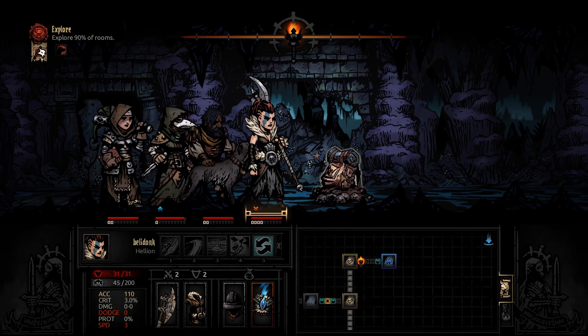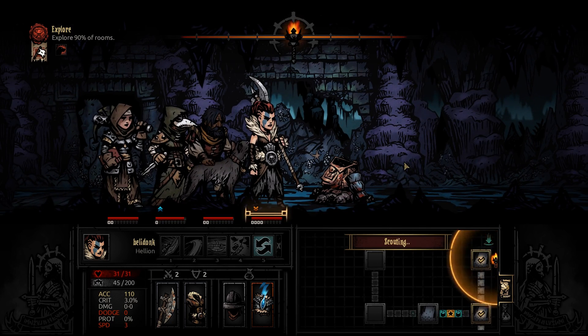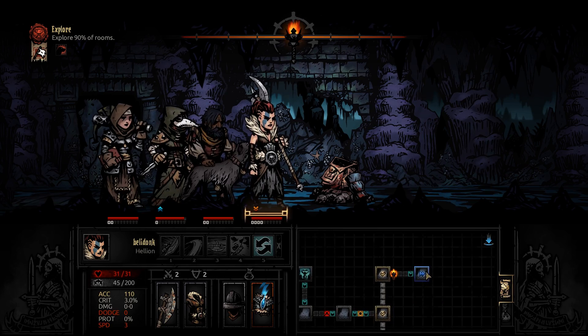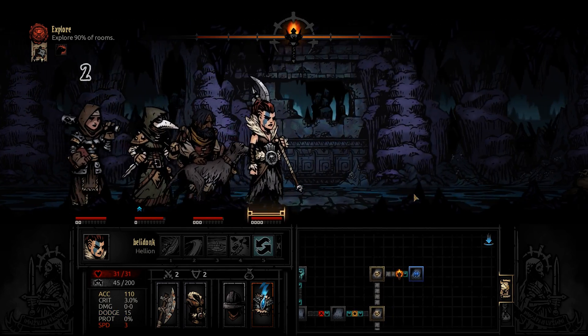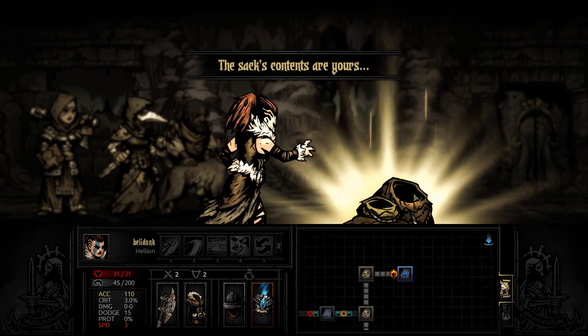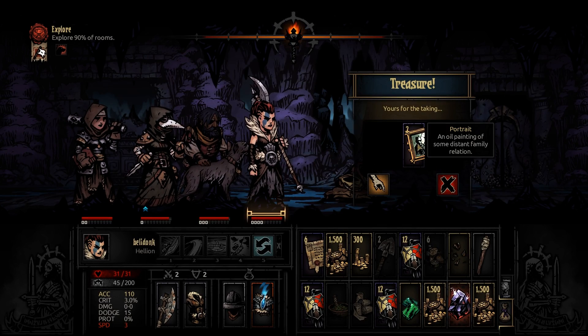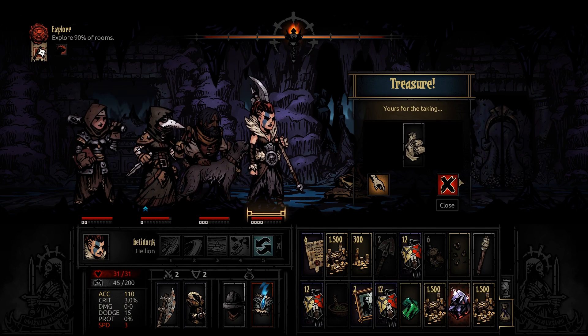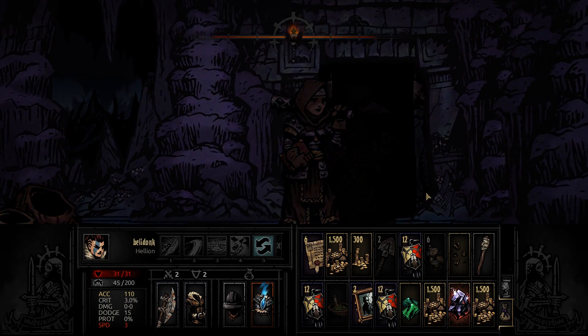There might be a key in here — it's a map, that's not a key. Scouting's good, I guess. Please have a key — please? Key? Ah, forget me, dude. That is most assuredly not a key.